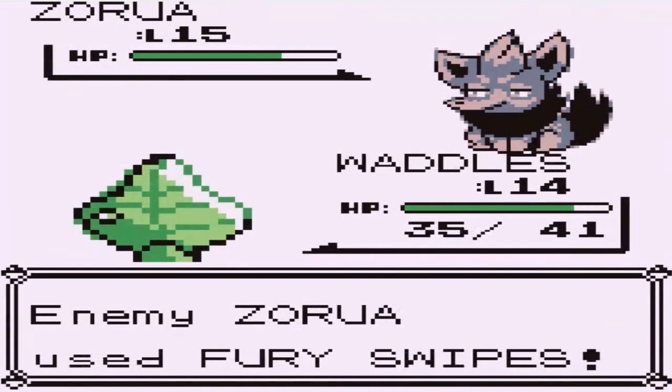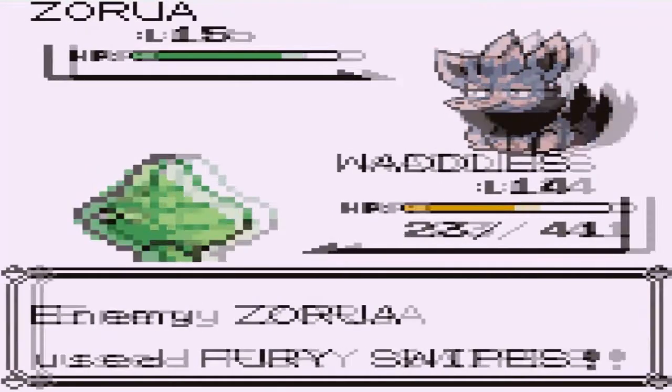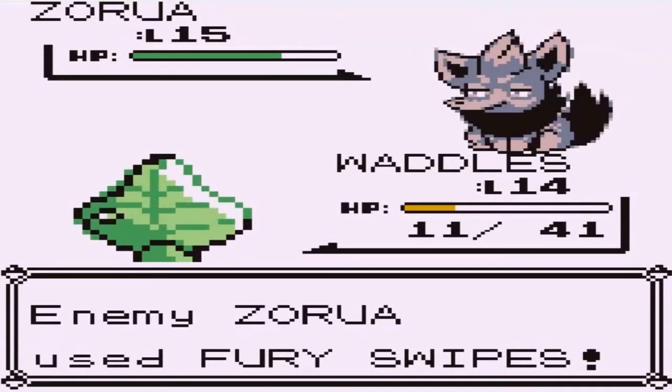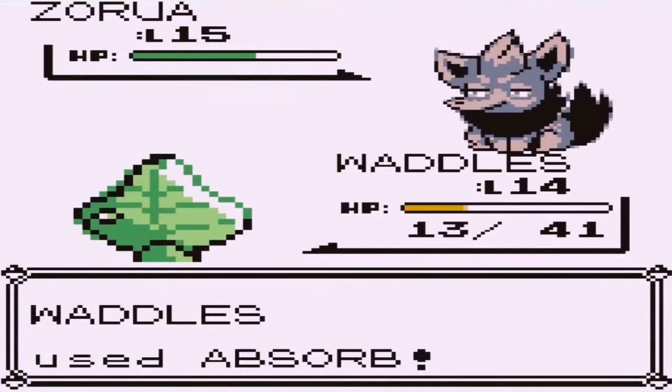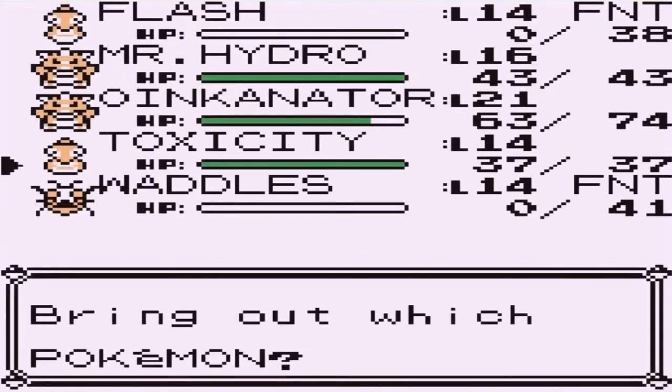Hopefully he only hits us twice — nope, he's hitting us multiple times. Oh, that's four! Come on, stay! So right now I'm in danger, and this Absorb can't do much. Just like that, Zerua is whooping us. Back to Oinkinator.